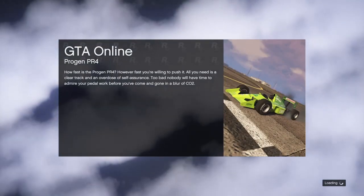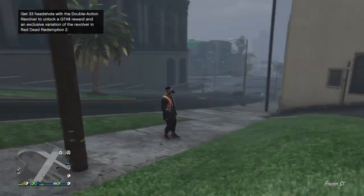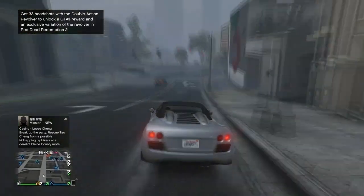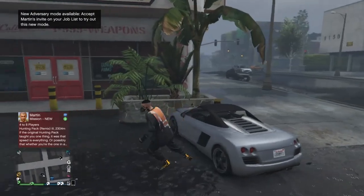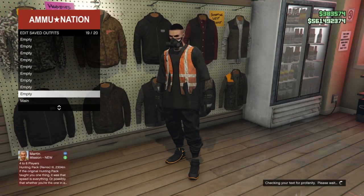Wait until you load back into GTA Online. You should spawn behind the ammunition store — sometimes there's a car there, sometimes you have to run to the front. Once you make your way to the front of the ammo store, go ahead and save the outfit. Once saved, you can delete the two component outfits used to make it.